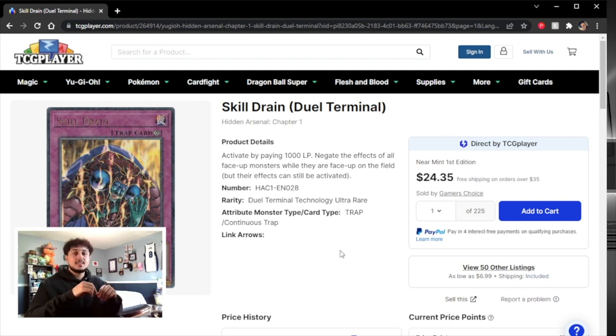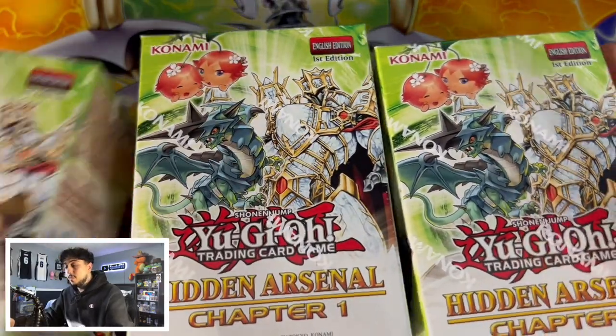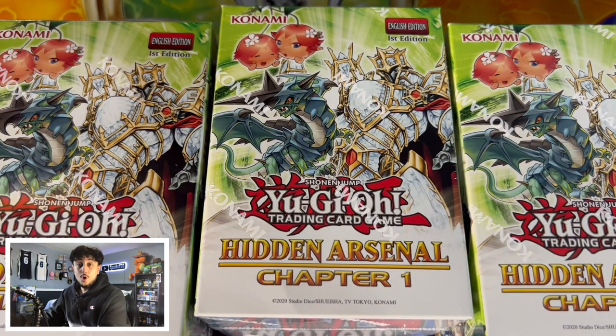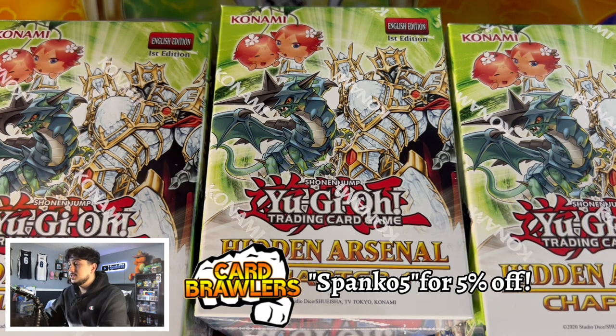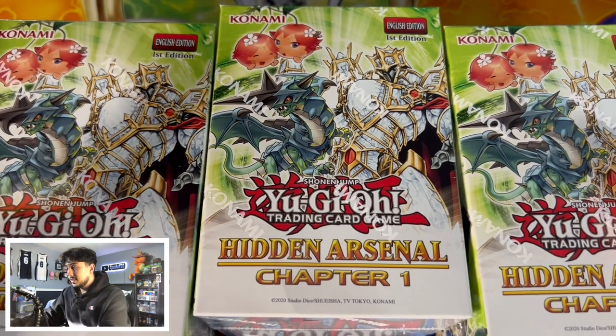Skill Drain just got reprinted in the newest side set, Hidden Arsenal Chapter 1, but this card is still about $25. In today's video, we're going to dive in a little deeper and try to figure out why this card, even after being reprinted in a widely available set, is still so expensive. I still don't understand why that card is $30 — it doesn't make sense. It got reprinted again, and I think Konami just fumbled with this one because they gave us the reprint purposely knowing the card was unbanned and going to get expensive again, and yet here it is still expensive.